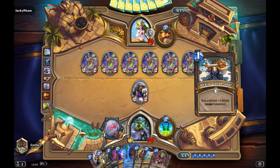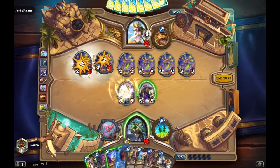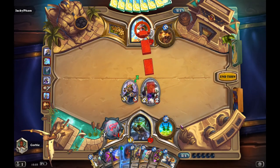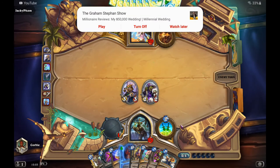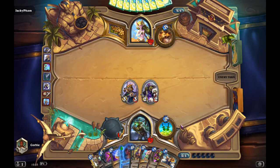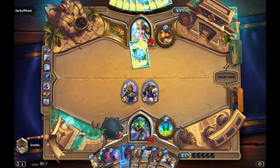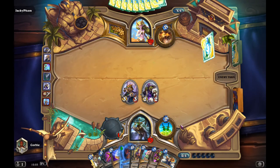But there he goes to the Glowfly Swarm, so the waste one is a perfect reply. Now I have the tempo on board. Probably next turn I could start preparing to bring down the Togwaggle on turn 7, but it all depends on what he plays. I'm also thinking to play the secret.